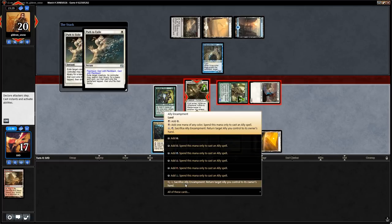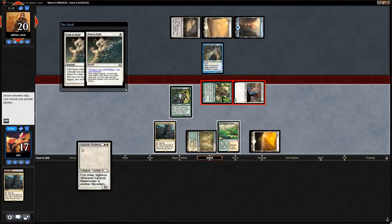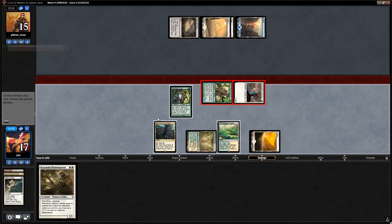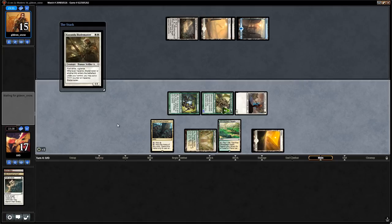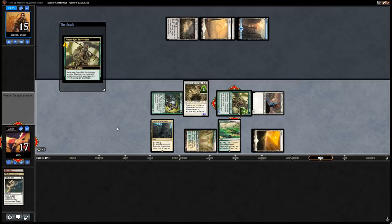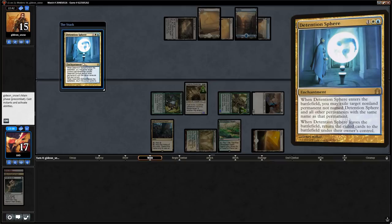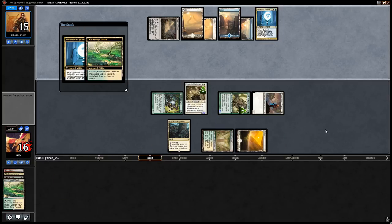We redeploy the Blademaster — probably not beating a wrath anyway. We keep the Encampment up just in case. Opponent has five mana but not triple blue so no Cryptic Command. Instead it's a Detention Sphere on the Blademaster; we pick it back up with the Encampment.